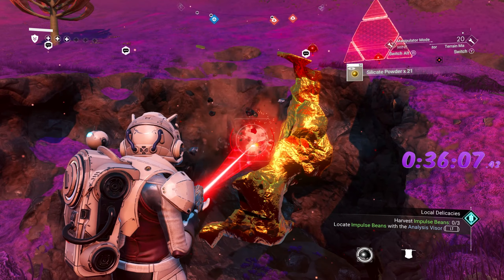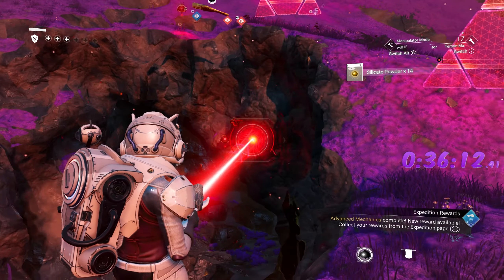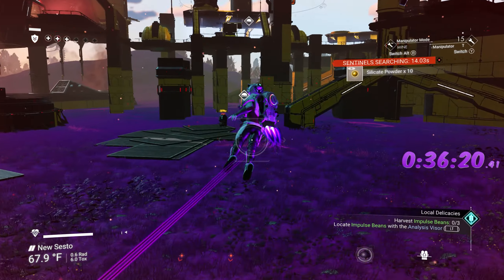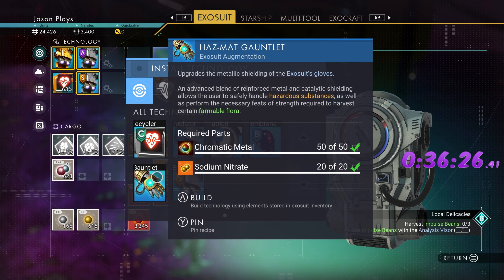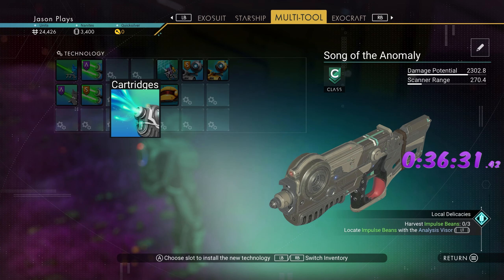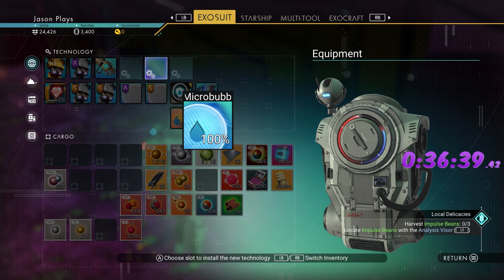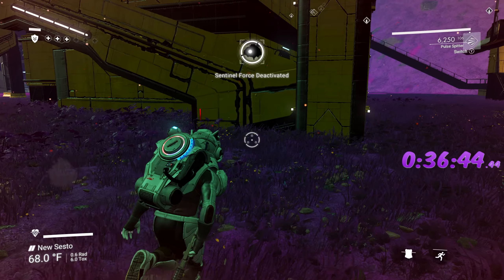Done, done, done — we need to make our glove to get the star bramble. Done. Let's run away from the sentinels. Near our base — let's install our gauntlet: that needs chromatic metal and sodium, which we have. Install the gauntlet, take the aircraft upgrade, start refining.